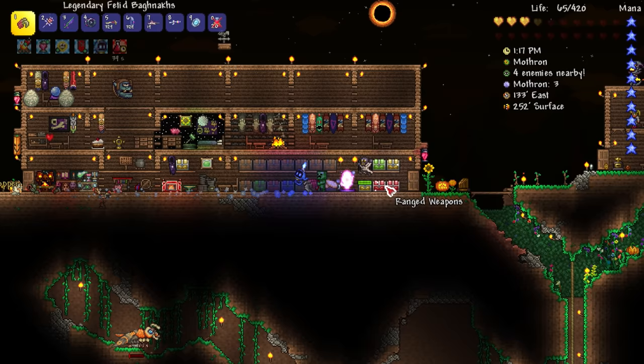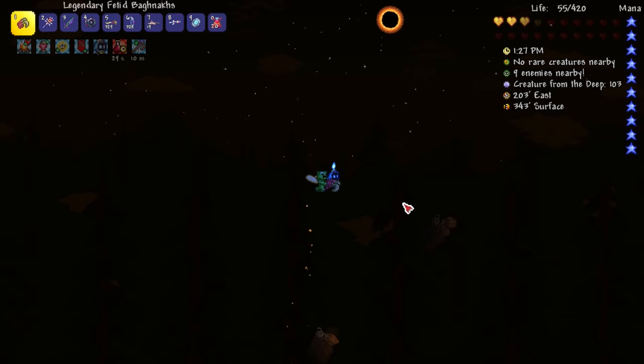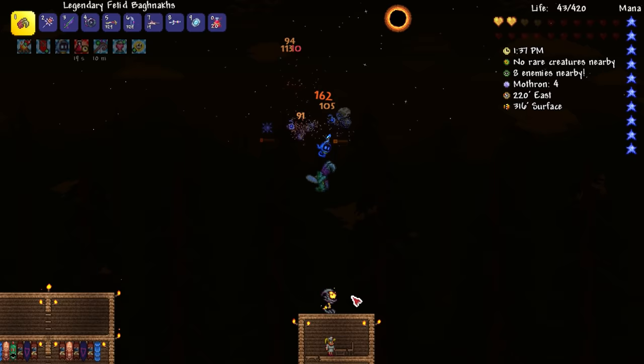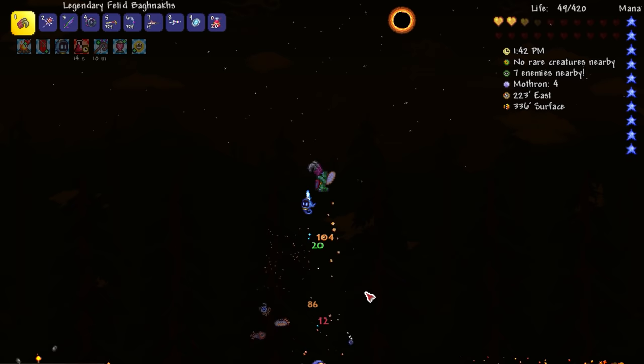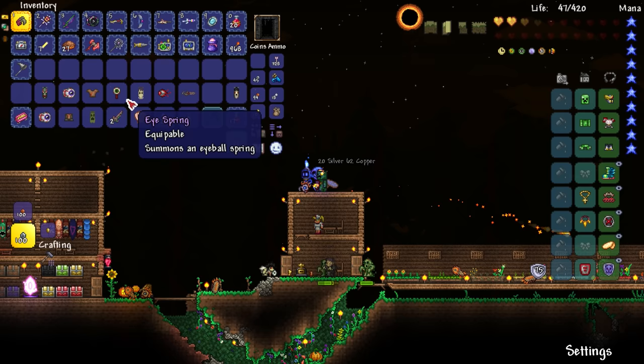Doing some damage to the Mothron with the rainbow gun as well as my tiger claws — it's almost down. If it comes back up here we'll be able to kill it. There she goes — nice! Seven gold right there. Oh man, there's a baby Mothron — that's probably what comes out of the egg. There's a deadly sphere too, that thing's probably killing me. Kill the babies — one down. Only 13 seconds left until I can heal again. Another baby Mothron down!